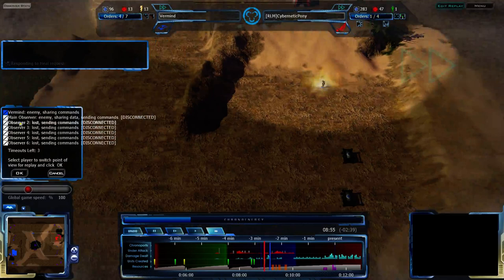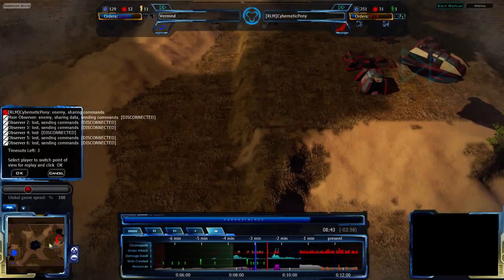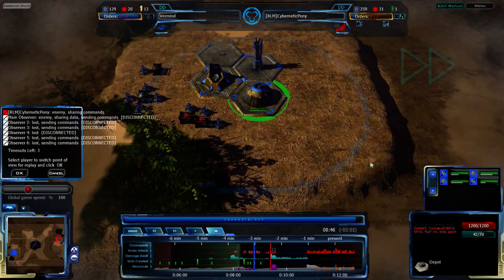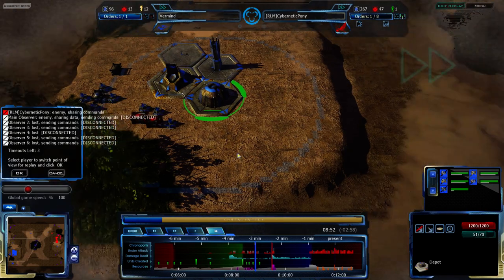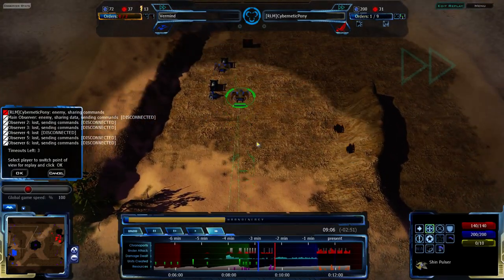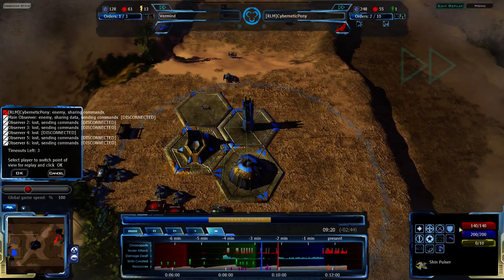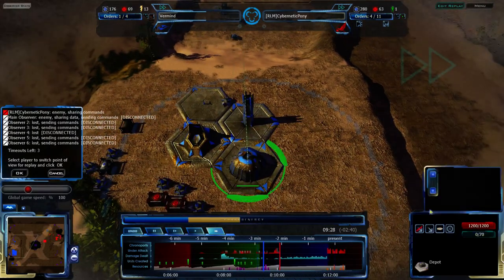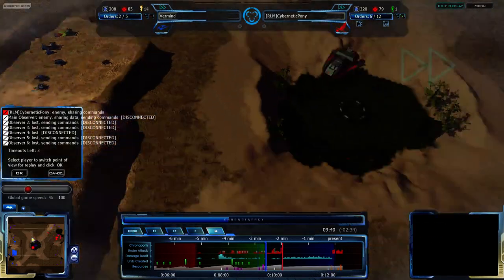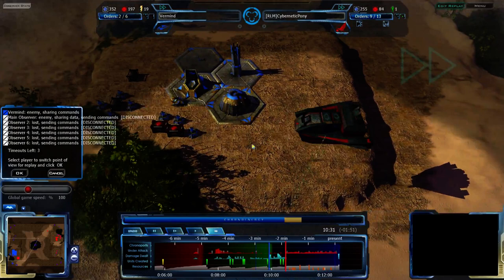That Shin Turcher that was harassing is no more, and Vermind doesn't appear to be too keen on being aware of that happening. This does delay the Carrier, giving Vermind more time to get Q-Plasma and prepare a defense. He's getting some Teth Pulsers, more Shin Pulsers. You don't see a lot of people build Shin Pulsers — they are a bit of a low-grade Jack of All Trades unit. I personally think they're a bit priced out of their range: 9 damage a second with 140 health, for 87.54, which is a lot of Q-Plasma.